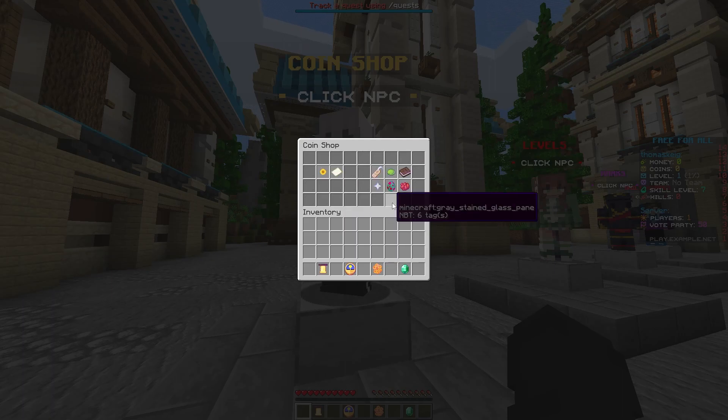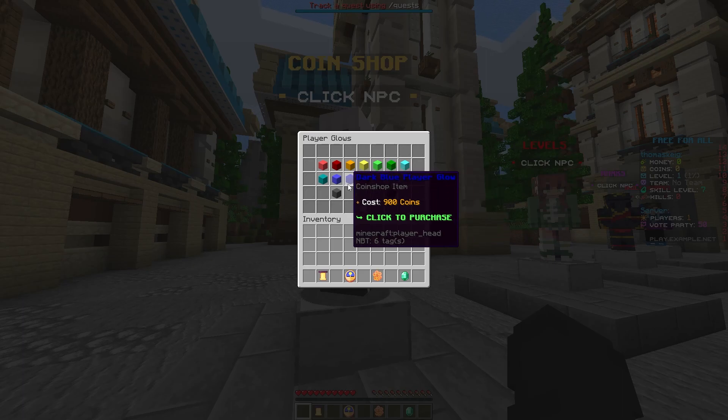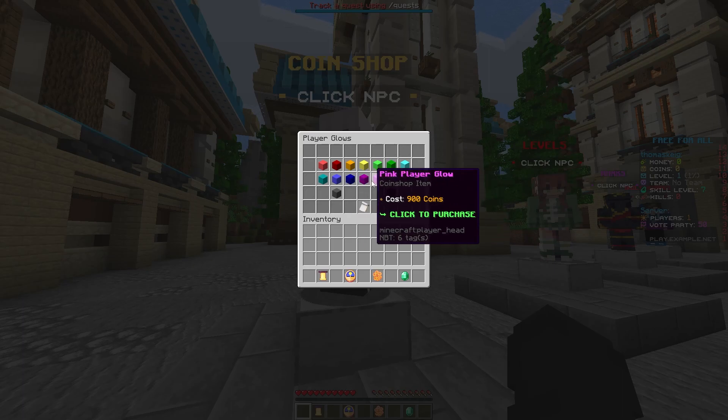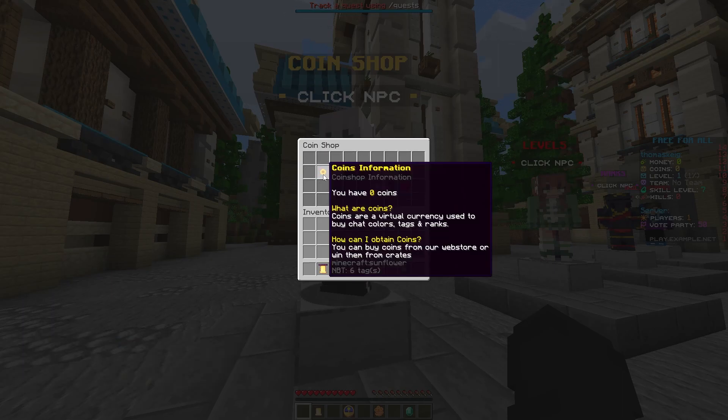You've got particle effects that will stay on your player, pets that will follow you around, and then player glows. It may seem like a bit of pay-to-lose, but if you're quite an overpowered player it could be a flex to have a good player glow on your character.